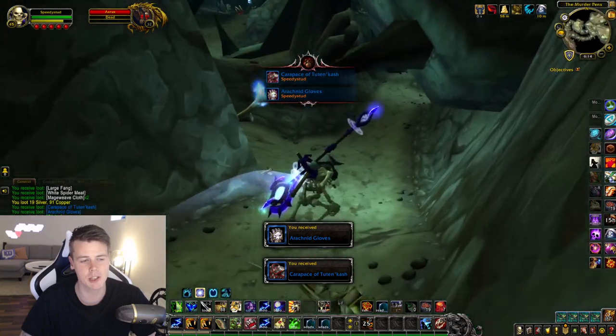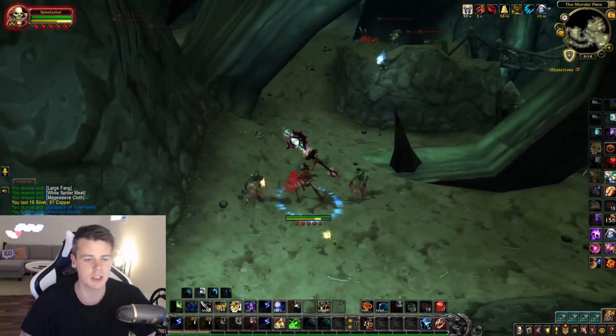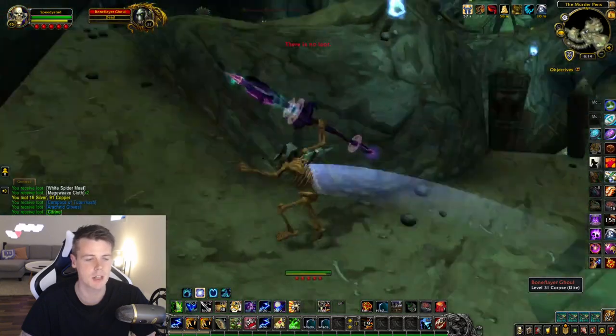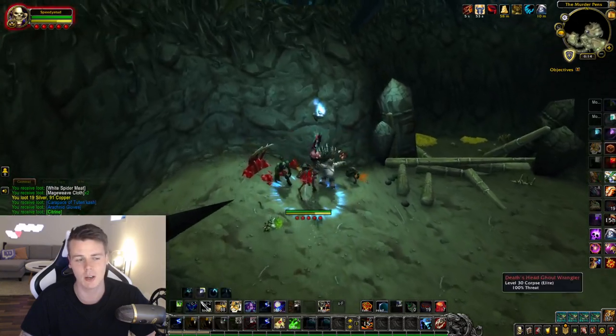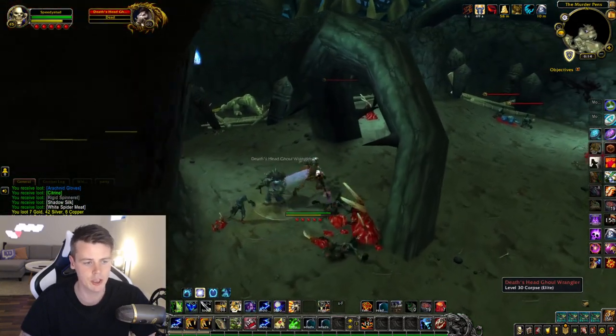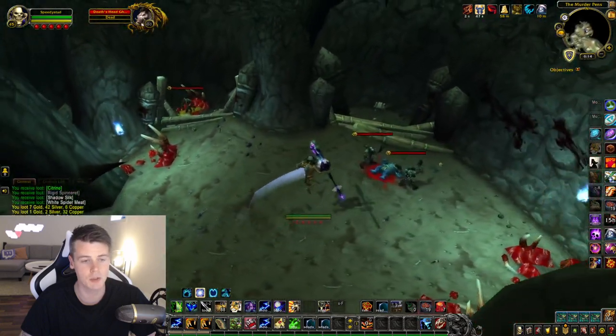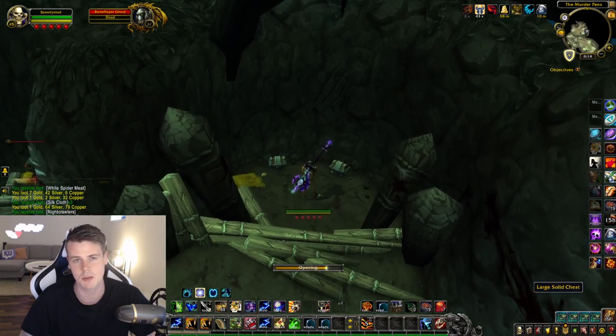You also get some Shadow Slug. Shadow Slug was actually really good back in the day because of the Shadow Mask, but sometimes they can be high. Now we have the Regional Auction House, so not necessarily now though. In this next room right here, you've got to be really careful about the chest spawns, because there's usually two chest spawns inside this room — sometimes there's only one though.